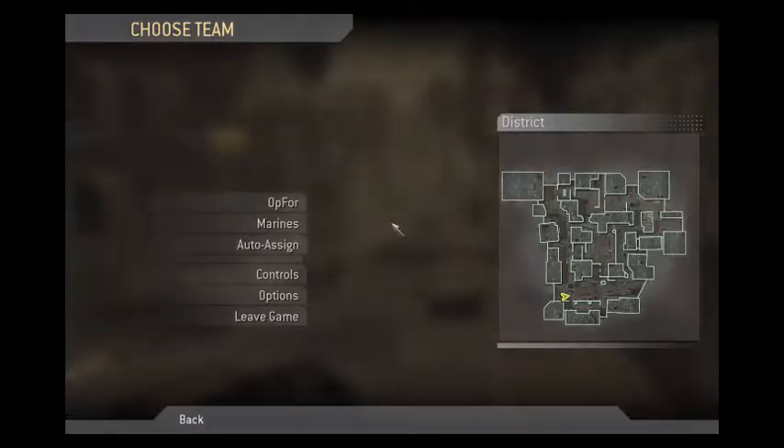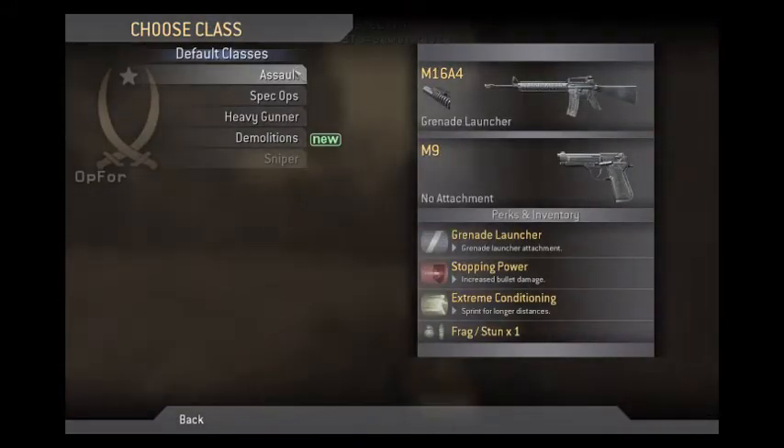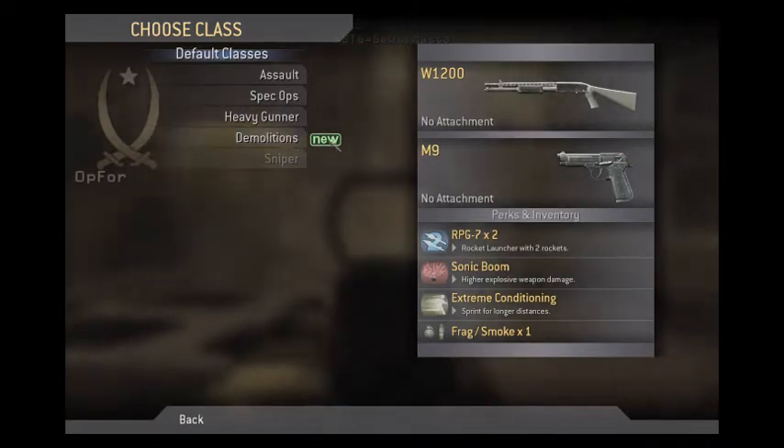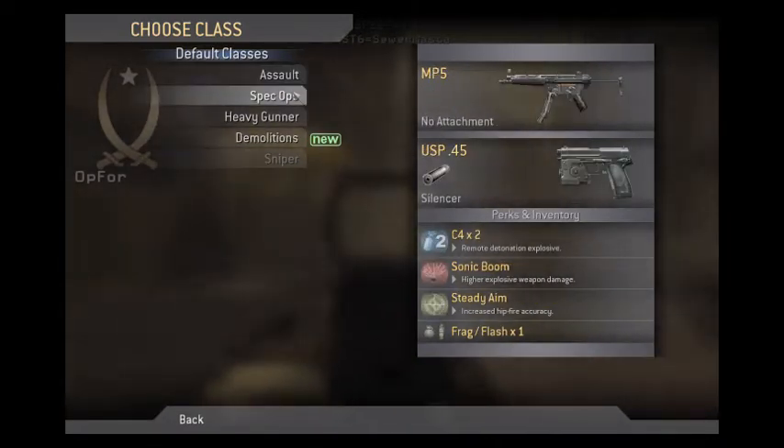Once in game, you'll notice the map screen. This shows you an aerial map on the right and the team select on the left. You can choose either side or select Auto Assign to have the server choose for you. Then you're at the Weapon Select menu. When you first start, there are three packs to choose from. You get all five default classes by Level 4 and you unlock your custom classes, which will show up below.